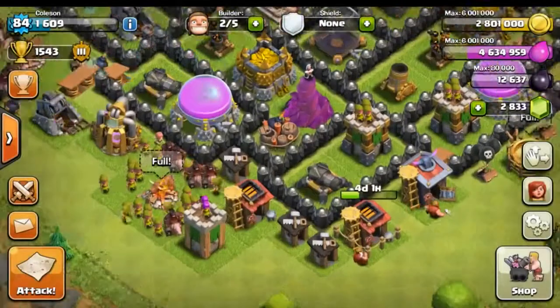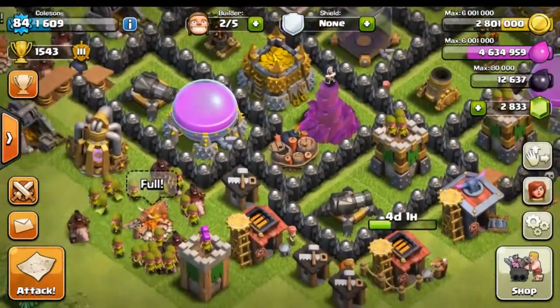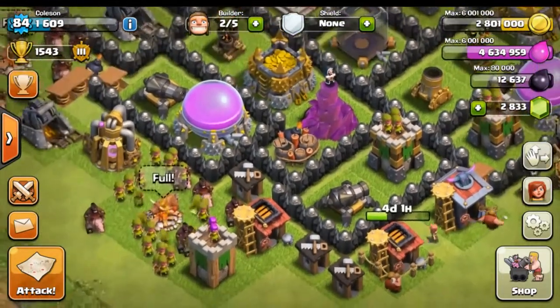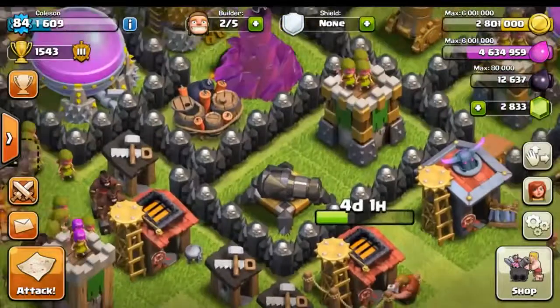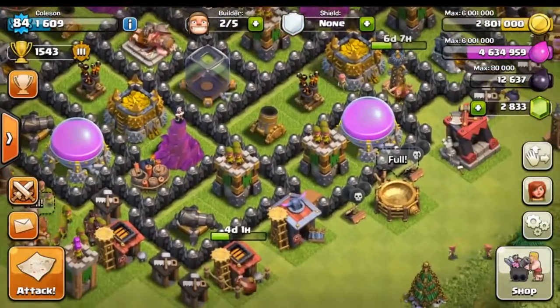That's looking good — look at those level 11 cannons, they look beautiful! I really like this look. I mean the level 12 maxed-out ones with the red are pretty cool too, but the solid black just looks so badass. We still have about half our gems left.